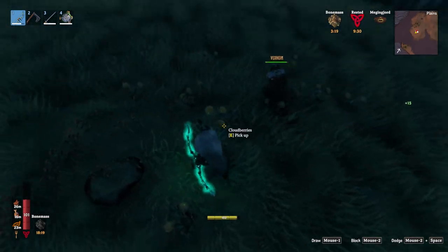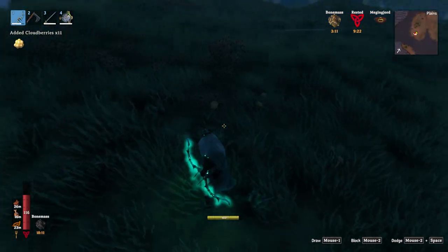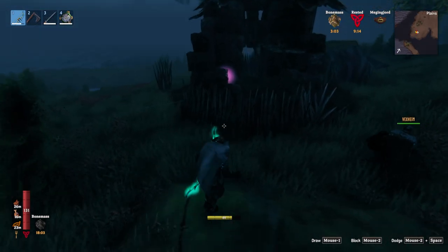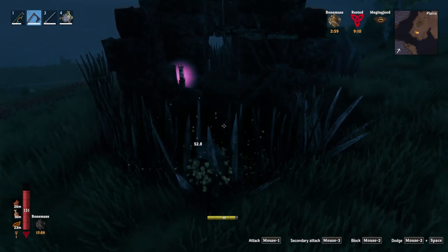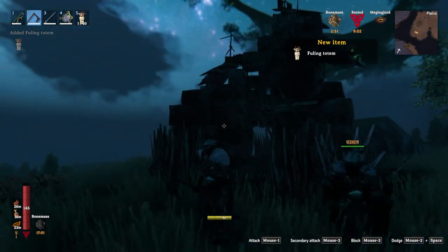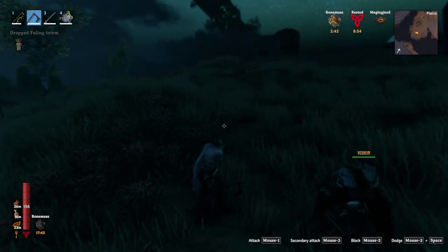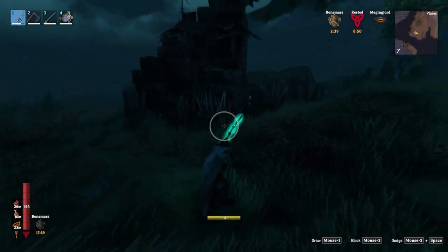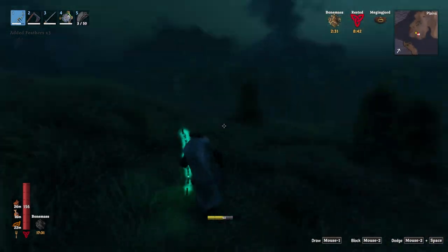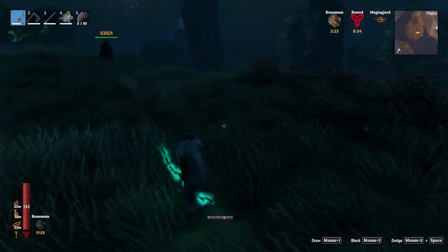Another thing I wanted to show you is in here — yep, there it is. I think the Fulings are just stuck in here. You go ahead and grab that. It's a Fuling totem — drop it for me. What does that do? I'm not sure, I don't remember — it just does something. There's another tar pit over here too. I remember we had to do something with the tar pits but I don't remember exactly what.